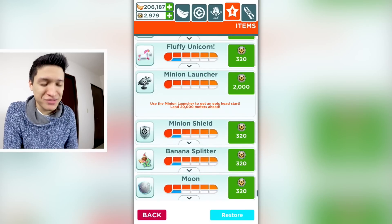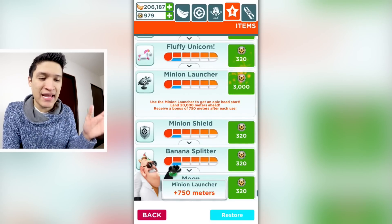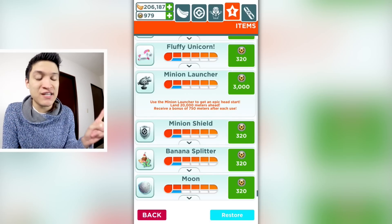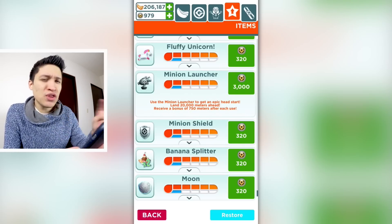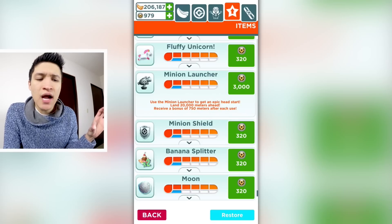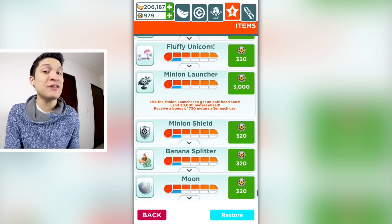We're gonna do the final Minion Launcher upgrade just for you. I don't want to do it — 2,000 tokens, it better give me eternal life or something. Oh my goodness — there we go. It says 2,000 meters, receive a bonus of 750 meters after each use. So I just spent 2,000 tokens for 750 meters, which is not a lot when you compare it to 20,000 meters. One thing to not spend your tokens on is the Minion Launcher.